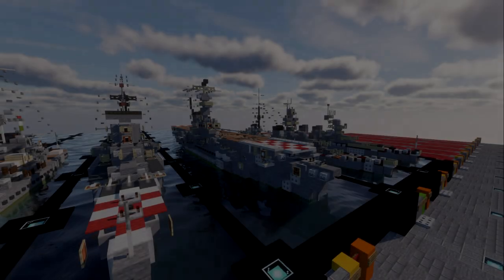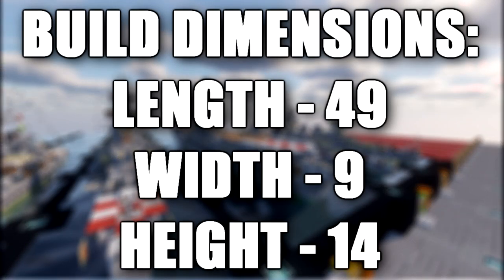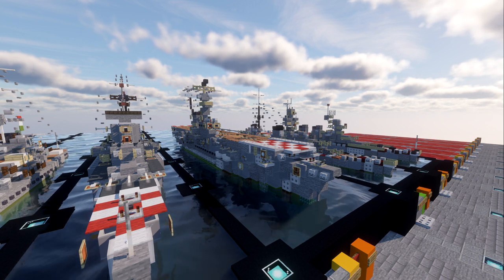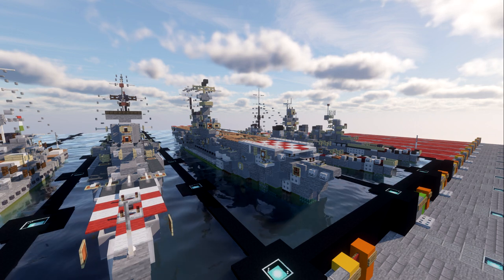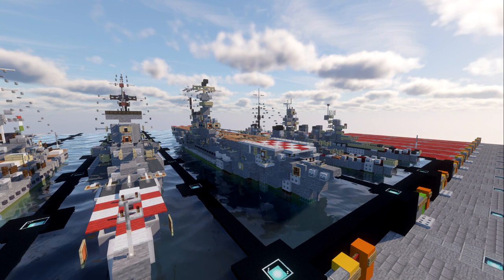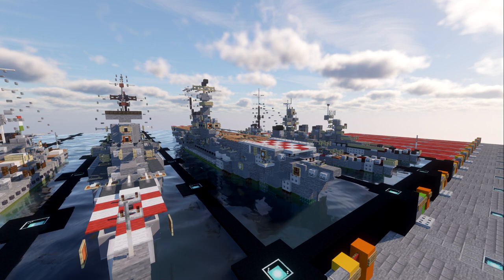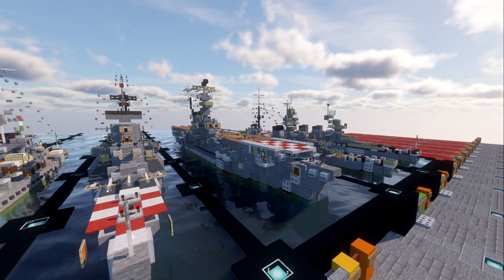Hello ladies and gentlemen, Skirtool4 here bringing you another Minecraft World War II BAFTA build tutorial. In this video we'll be building the Italian aircraft carrier RN Aquila. Aquila, Italian for Eagle, was an Italian aircraft carrier converted from the transatlantic passenger liner SS Roma. During World War II, work on Aquila began in late 1941 at the Encelado shipyard in Genoa and continued for the next two years. With the signing of the Italian armistice on September 8th, 1943, all work was halted and the vessel remained unfinished. The ship was eventually scrapped in 1952.